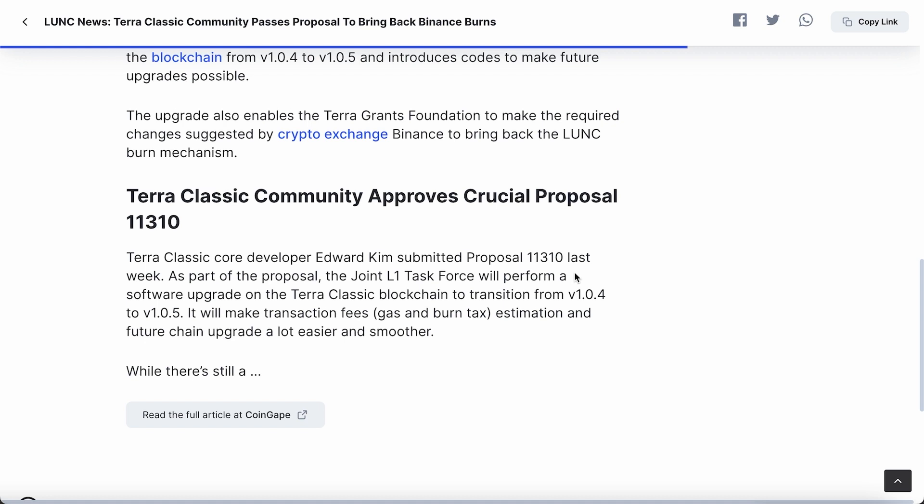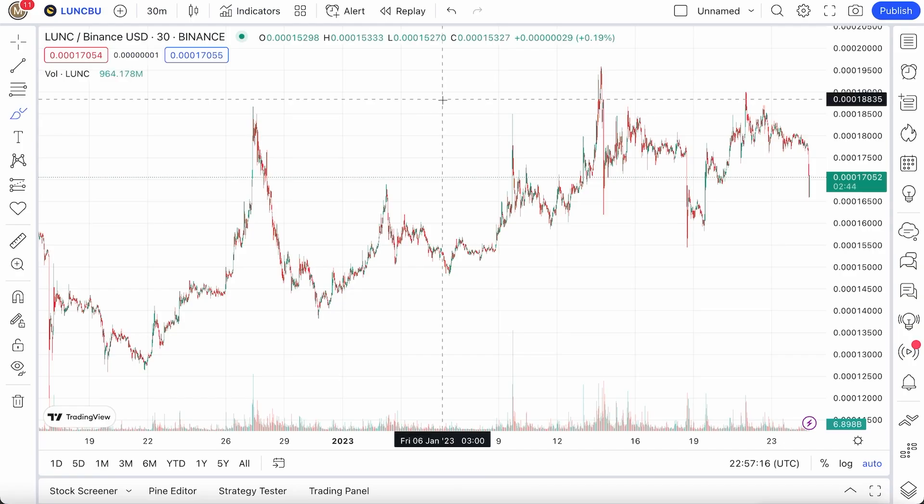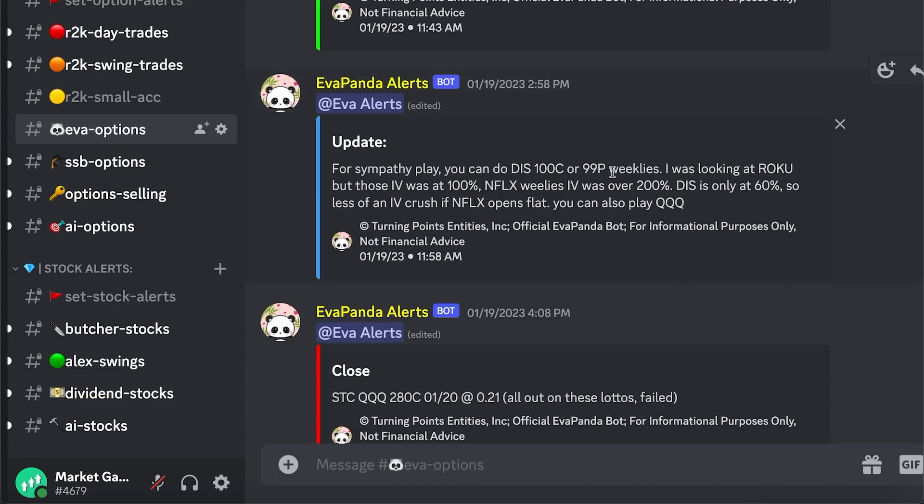So many coins right now are boring. They barely have a functional dev team. But Terra Classic has core developers. They have L1 Task Force blockchain devs. They have 12 to 15 full-time devs. Terra Classic is going to be doing really well. They will also be making transaction fees and different upgrades for the chain a lot easier and smoother in the upcoming few patches. Terra Classic is probably one of the better coins out there to invest in right now. Don't sleep on it.